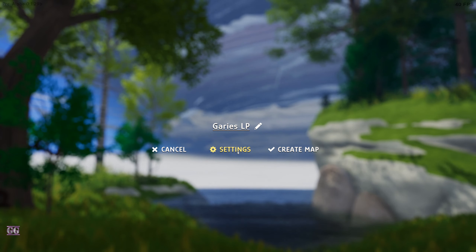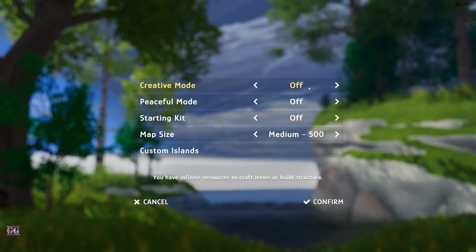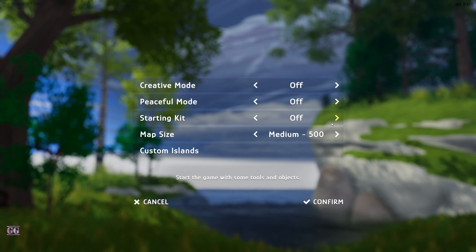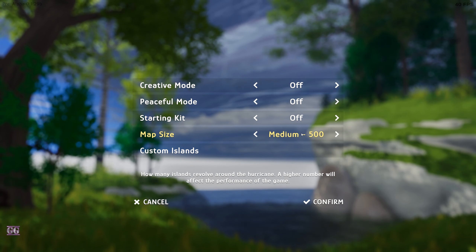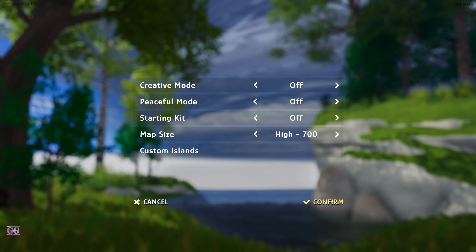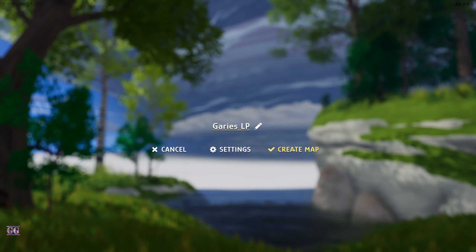Let's see the settings - they changed a few settings. You can do creative mode, peaceful mode, and a starting kit on or off, which only gives you the glider if I'm not mistaken. Let's go for five - why not - and let's create the map and jump right in.